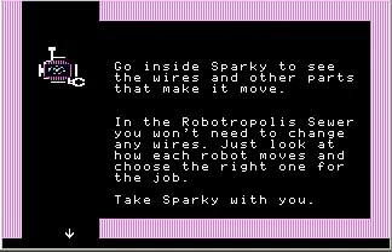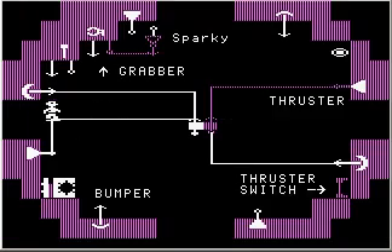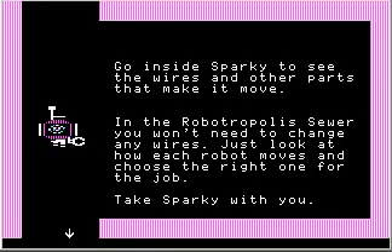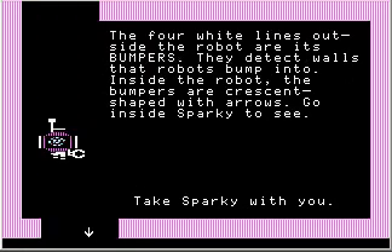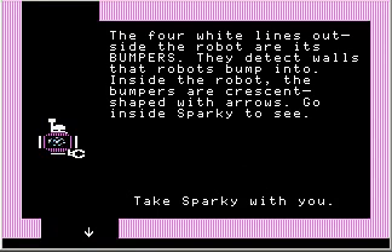We're taking Sparky with us. Go inside Sparky to see the wires and other parts that make it move. There are a couple of wires coming off two things on the left, going into something in the center — which is a flip-flop, I believe — and then going off to attachments on the right-hand side. In the Robotropolis sewer you won't need to change any wires; just look at how each robot moves and choose the right one for the job. The four white lines outside the robot are its bumpers — they detect walls. Inside the robot, the bumpers are crescent-shaped with arrows. There's one on the right, one on the left, one on the bottom, and one on the top.